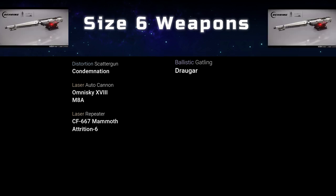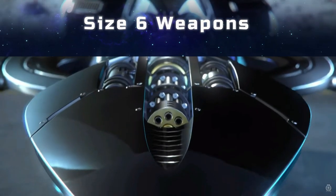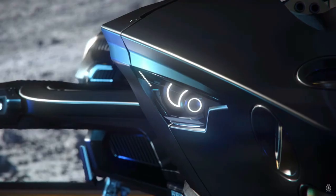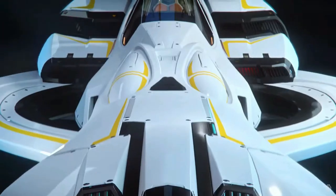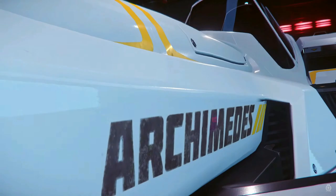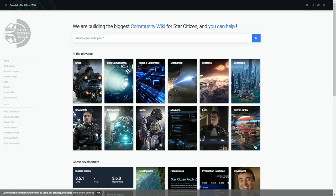So let's see — we went from weapon manufacturers, to design and damage type, and finally weapon sizes. Overall, I hope you found something useful in this video. But if you're still hungry for information, like damage numbers, check out Cam Muro's page and spreadsheet, as well as the Star Citizen Wiki and other links in the description below.